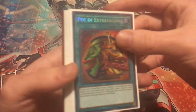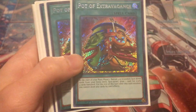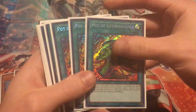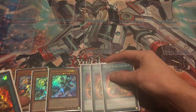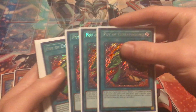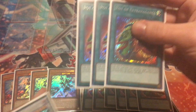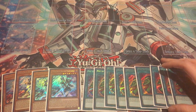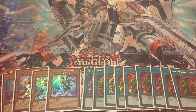Next is Pot of Extravagance. We have quite a few of these — this is about a $70 card. It goes up and down a little bit; it used to be a solid $40 to $50 card and recently shot up maybe a week or two ago and has been holding pretty steady since then. So how many pots do we have? Nine Pot of Extravagances — crazy amount. That's definitely the most I've owned at once. Again those are about $70 to $75 each, so already just between those there's a ton of money on the table.